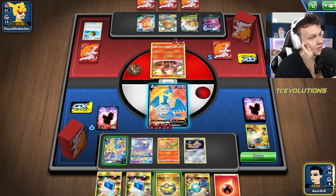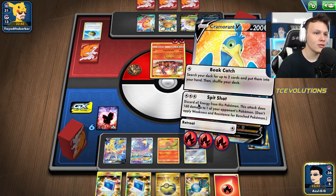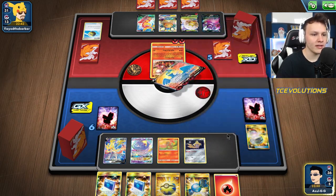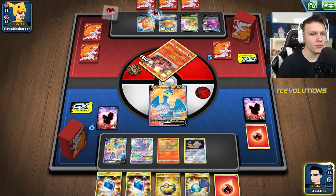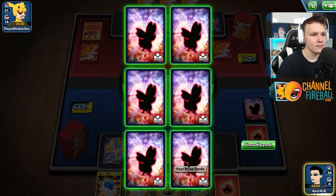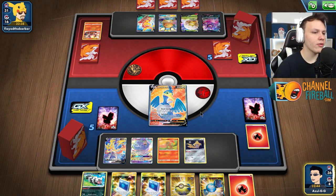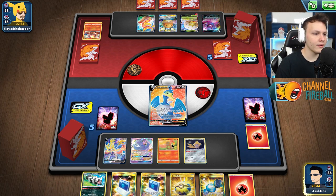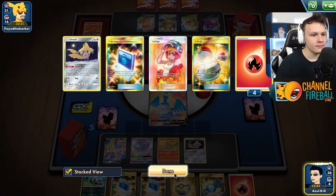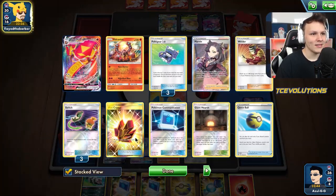We could just snipe the Dedenne here, but the problem with sniping the Dedenne is that leaves it open for a Heat Transfer GX attack that's a little bit easier. So I do like spit-shotting this — take out that. I could have Quick Balled to put a Welder on top. It's alright, I guess. I think we'll be okay. Hopefully they put Hearth in play for us and we top deck Welder. Because they probably want to put one in play eventually anyway, so maybe they'll help us out with that.